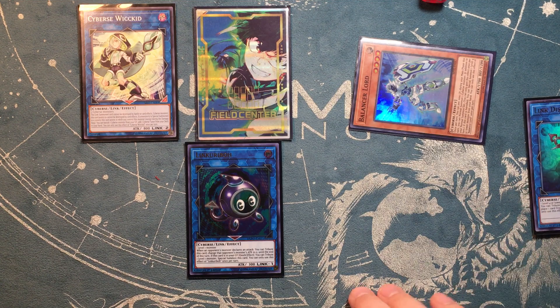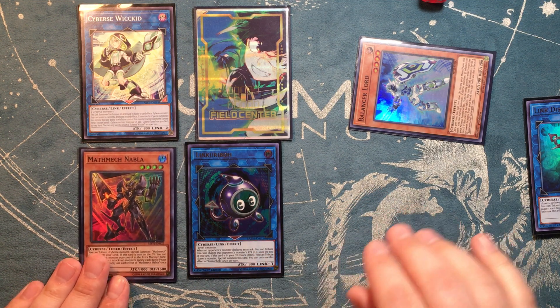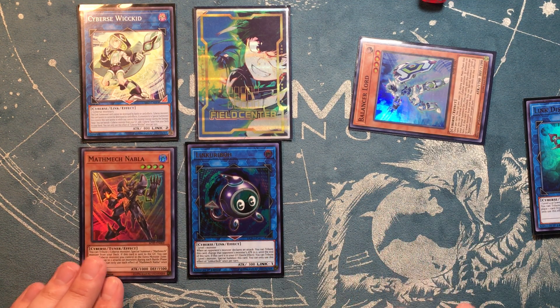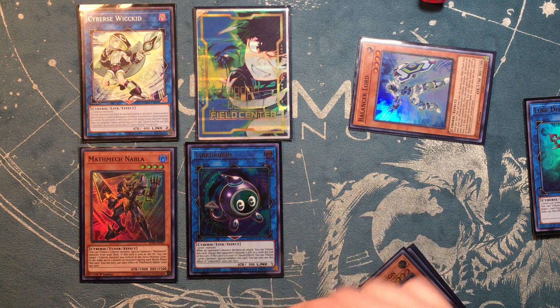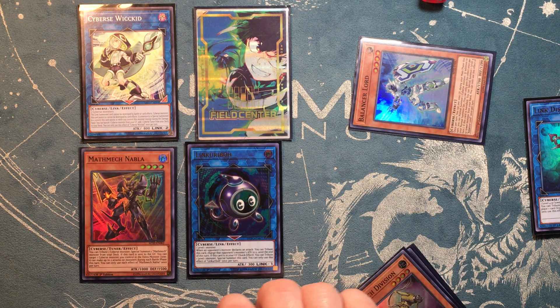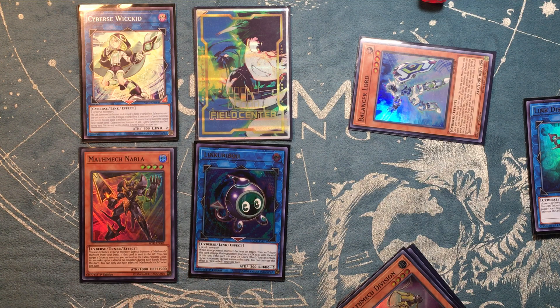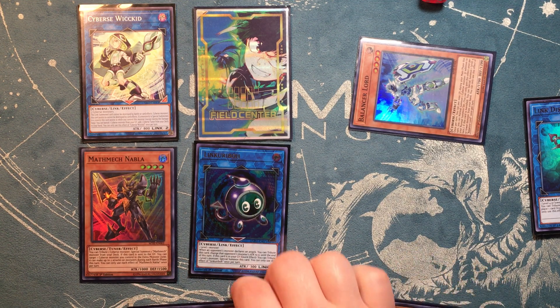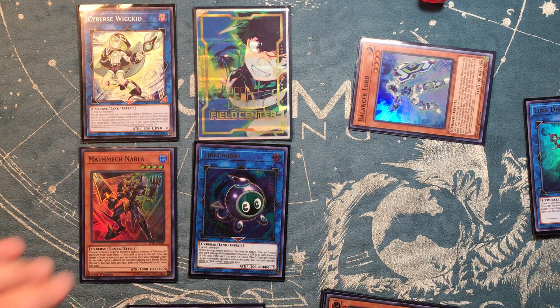Once that resolves, Cybers Wicked will activate, banishing a Cybers monster to search and special summon. You're going to grab a Nabla out of the deck if you didn't have one in hand already; otherwise just add whatever Cybers you want. Then Balancer Lord's effect will actually trigger, best case scenario summoning the Nabla from your hand. If you don't already have Nabla in hand, I recommend searching Sigma, as Sigma will be the most useful — the only other tuner you can search besides Nabla. Sigma is a good play extender anyway unless you used him already this turn.